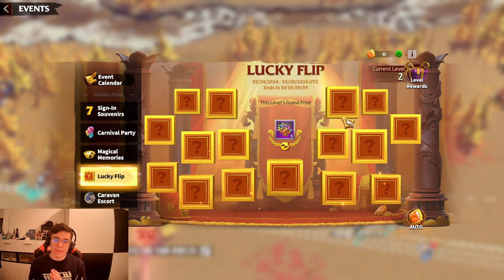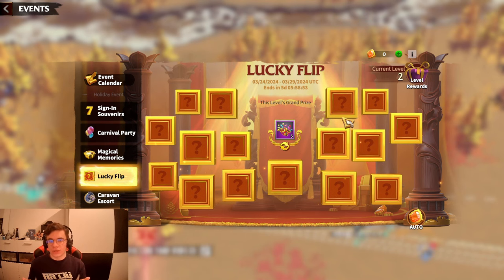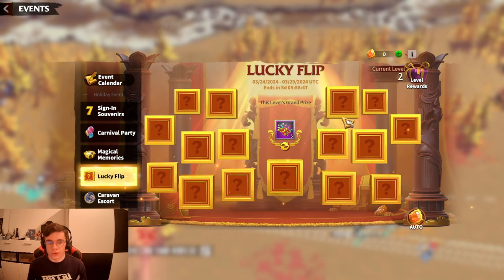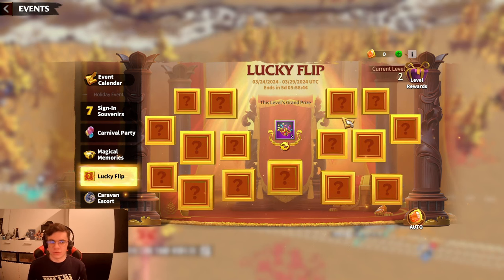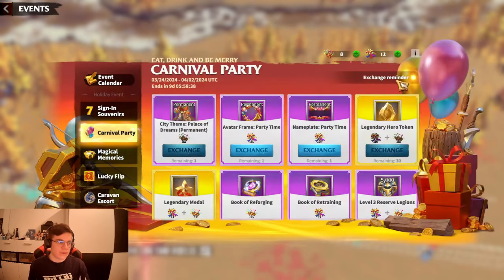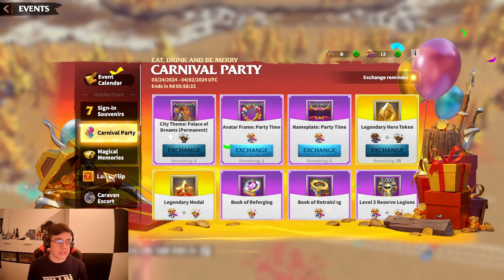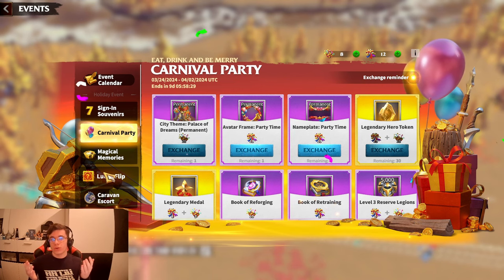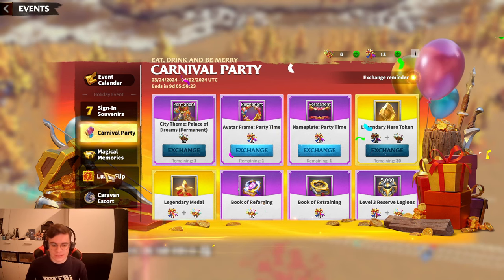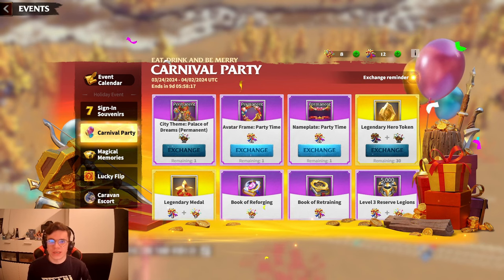Let me know in the comments what you think about these bundles and if you have any questions, put them there too — I'll answer them all. It's just my opinion, but I think these bundles are definitely worth going for, especially with the extra stuff from the bar events. From the Lucky Flip and Carnival alone you can get 150 tokens basically for free, so it's really crazy what you can get. Happy birthday to Call of Dragons, and I'll see you guys on the next one!